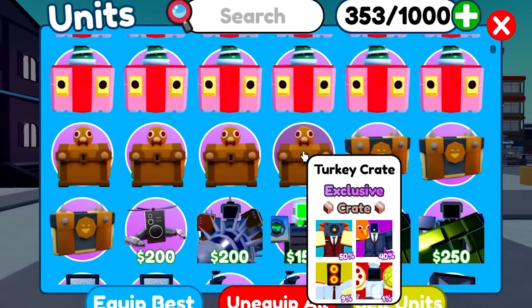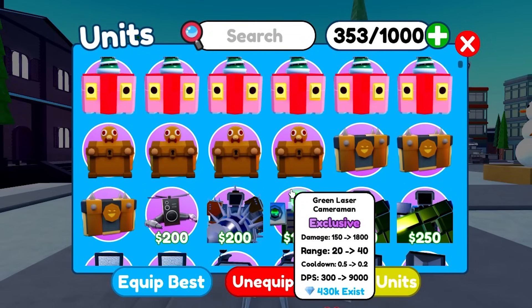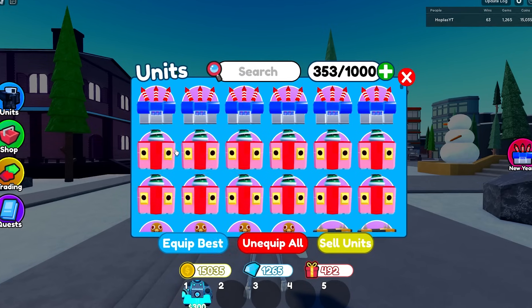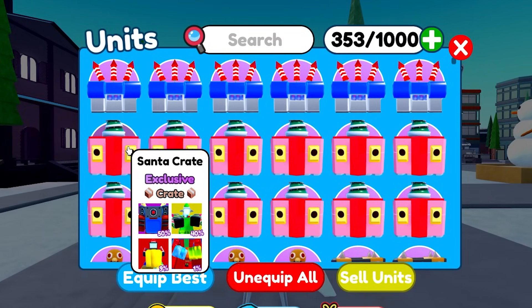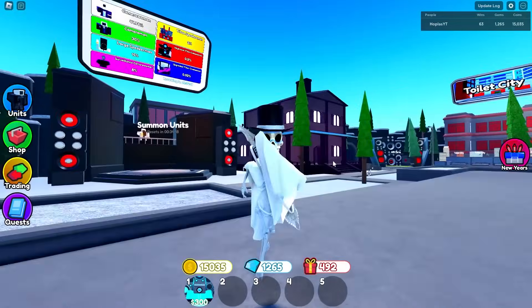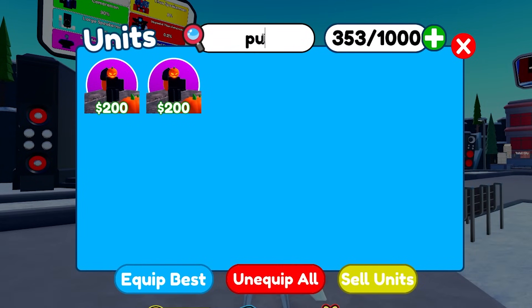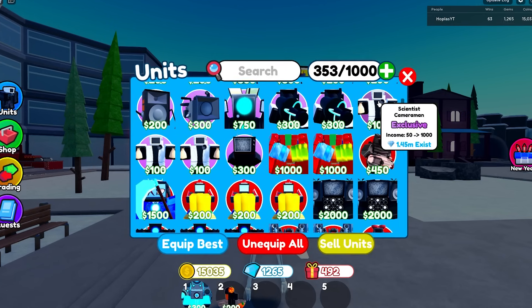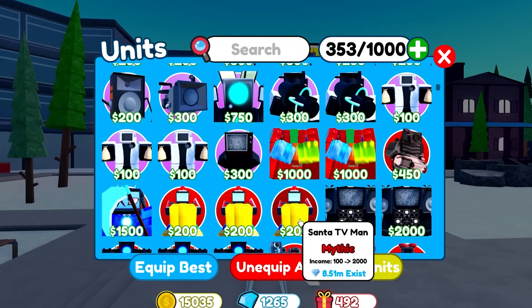But honestly, it's so easy to get. I guarantee you if I open one of these Santa crates, I could get a Santa TV Man right now. However, I'm not going to do that. Trading for Santa crates would be the easiest way to get your first mythic if you just want to have one. Santa TV Man value is so down, so we're going to be running our good old friend the Pumpkin Farmer. You can also use a Scientist Cameraman, but I'm pretty sure most people have a Santa TV Man.